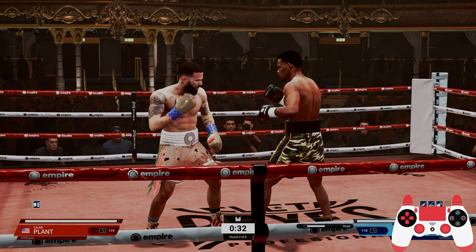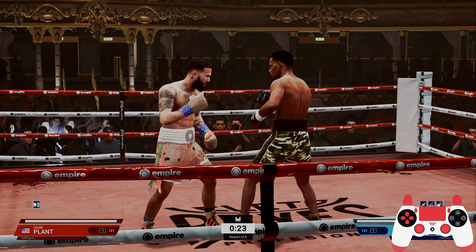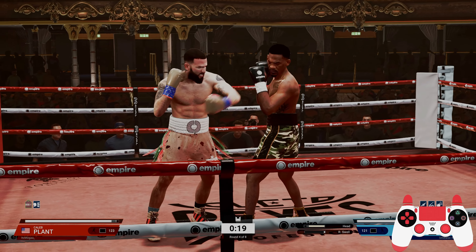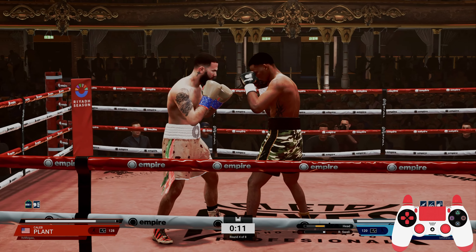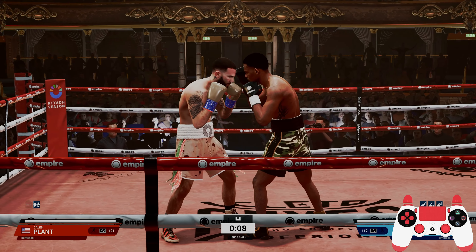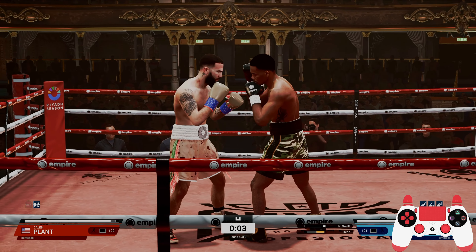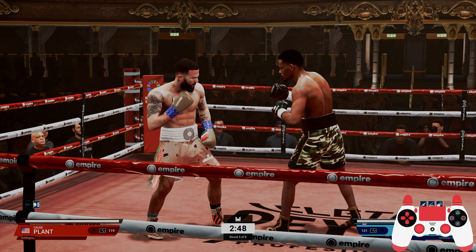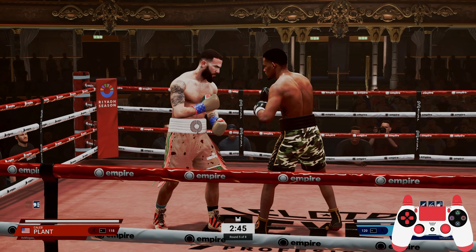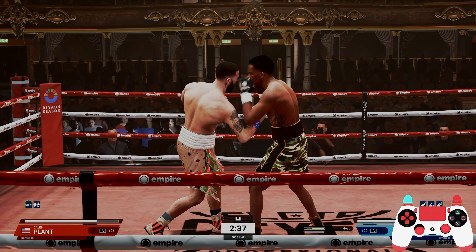This second combination is one of my favourites. You use the 1-2 again but add the left hook — so square, triangle, then X. You can also pull back after the 1-2 using L2, then throw the X. So you throw the 1-2, your opponent might throw a counter, you back up, and then you throw the left hook. With combinations you need to make sure they flow — mix it up by throwing shots to the head and then to the body.